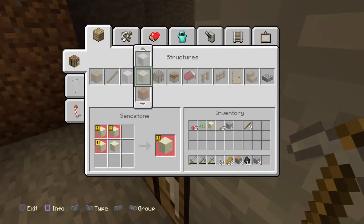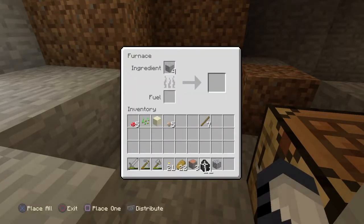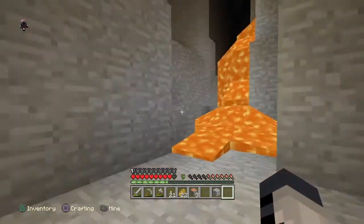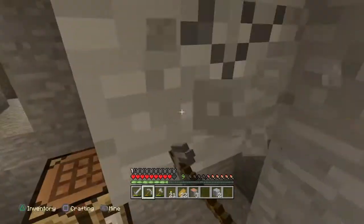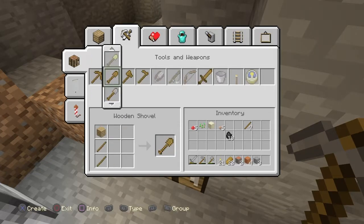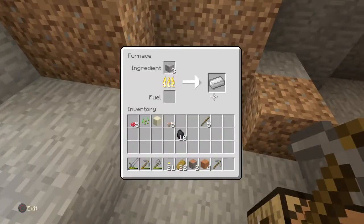I'm gonna craft a furnace real quick and stick this iron in. Wait for that to cook. We can get that gold right there — it's at least four, which is good. We get another stone pick and we're gonna save this iron one. I don't want to use my iron pick for everything — mainly save it for gold and other things.